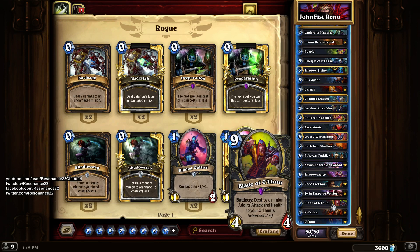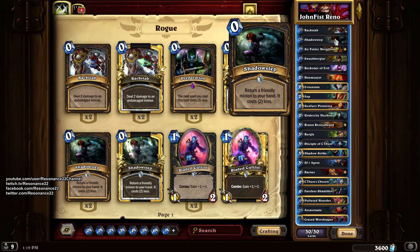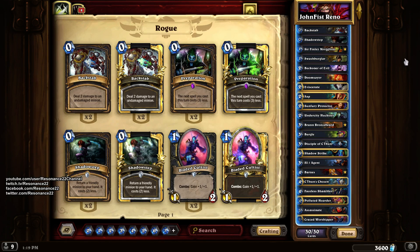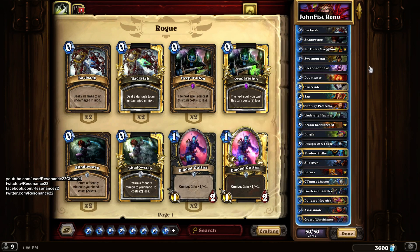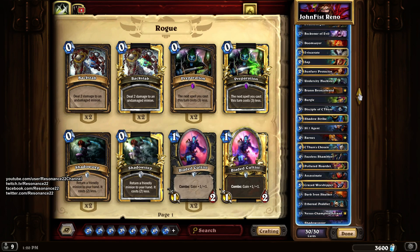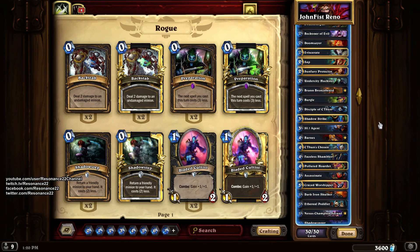We also have cards like Blade of C'Thun and various C'Thun synergy cards. Shadowstep goes really well with all of our C'Thun cards, particularly Blade of C'Thun. This deck also has some early board control tools like Doomsayer, Sunfury Protector to keep us alive, and some removal spells. It seems fairly balanced, with a nice board clear in Dark Iron Skulker.